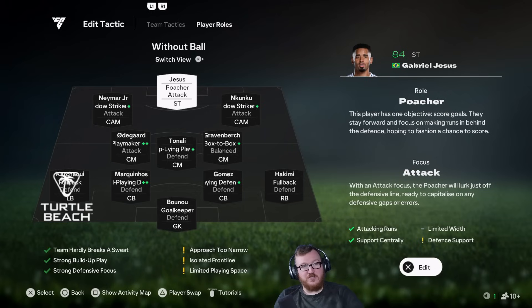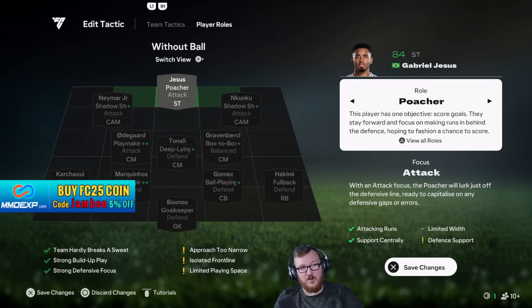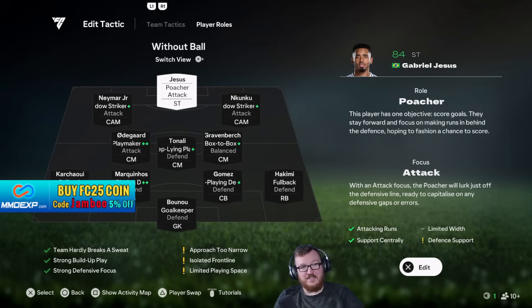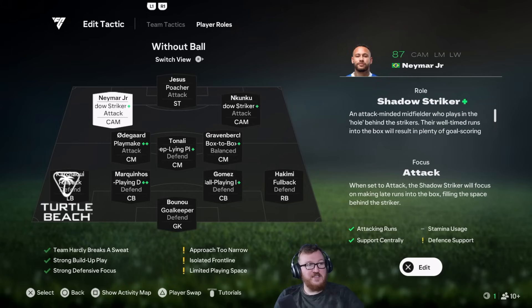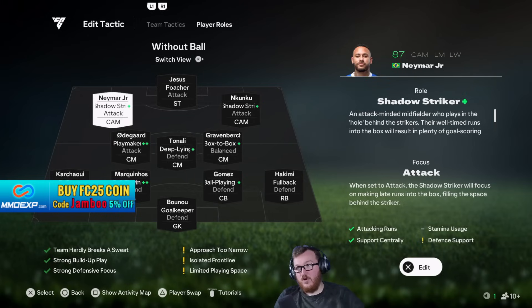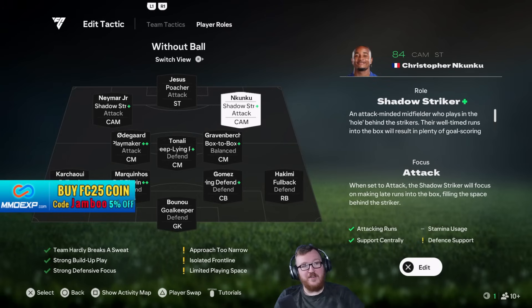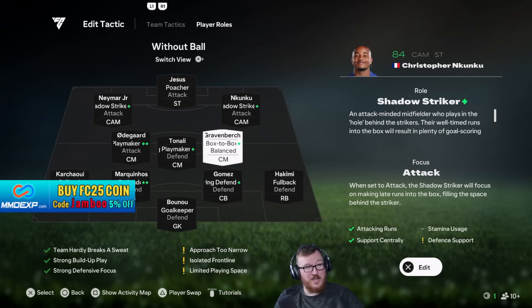They just make so much better runs than anything else. It's not ideal with Jesus because he doesn't have the plus — he actually has the advance forward. If anyone has advice, please put in the comments what you're finding the best roles to be. I've gone with two shadow strikers in this 4-3-2-1. I'm trying to build my teams around fitting in these meta roles, which is honestly making the whole experience a lot worse. It's hard to build your ultimate team, let alone when you're having to pick players based on these roles.